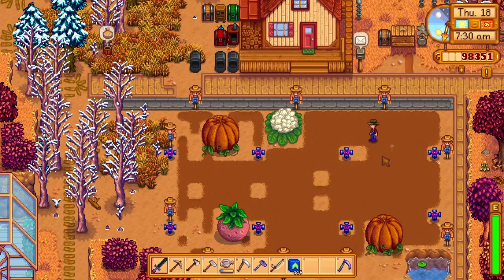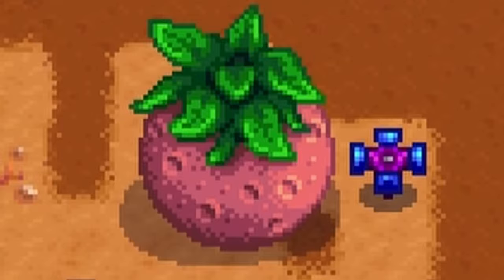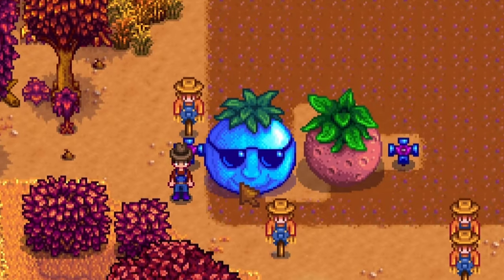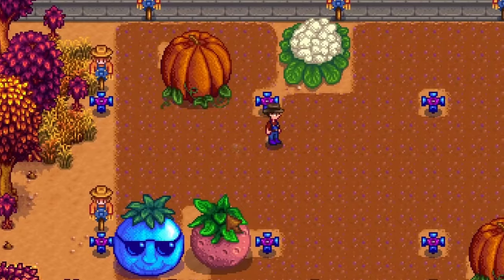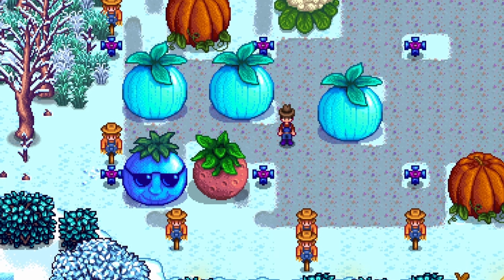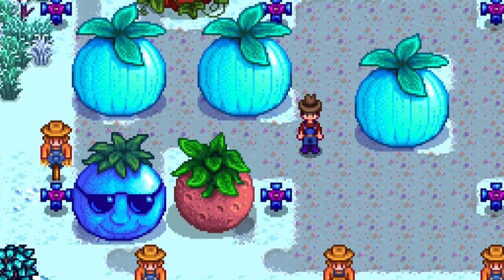Certain crops planted in a 3x3 pattern have a chance to turn into a giant crop — so far we had the cauliflower, melon, and pumpkin. But now with the 1.6 update, two more crops are joining the club. The first is the key fruit, which was added in the 1.5 update and can now turn into this amazing huge head on the farm. The next one is the newly added crop, the powder melon, which can be planted only in the winter season and has this mystical look to it. These two look quite amazing as decorations on the farm.